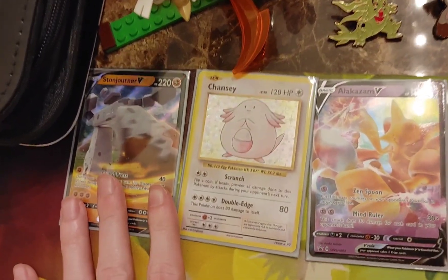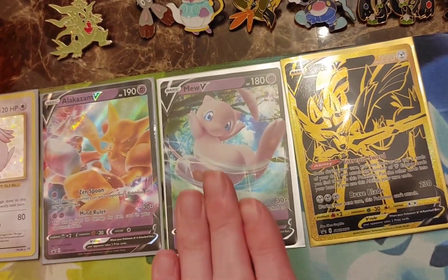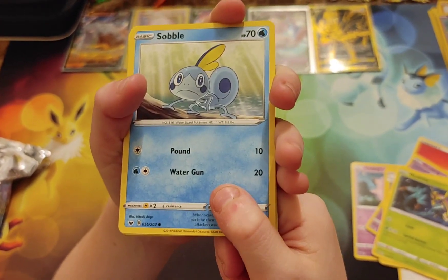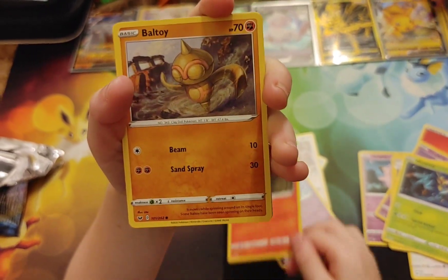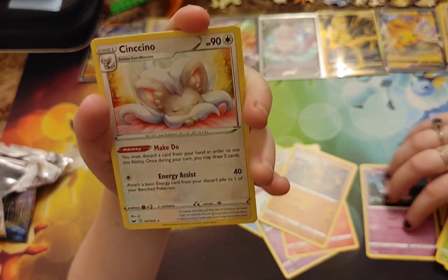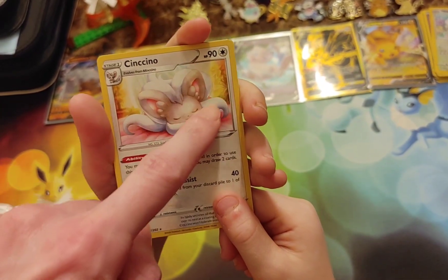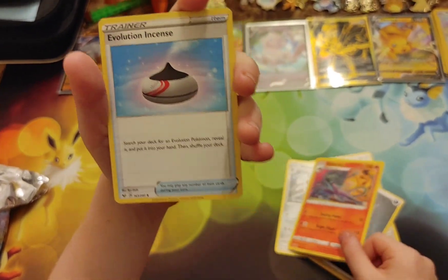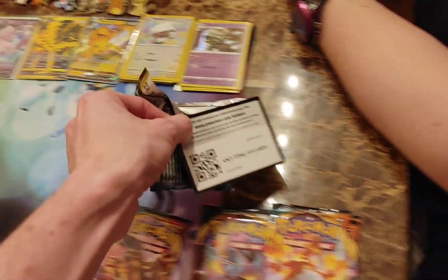Let me do an intermission recap. Stonejourner V, Holo Chansey, Promo Alakazam V, new Mew V pull — not from a tin — the Zacian V gold card from the Elite Trainer Box, and now a new Pikachu V Ultra Rare. We have a bunch of new Holos too. We're into Base Sword and Shield: Sobble, Minccino, Galarian Ponyta, Salandit, Baltoy, Wooloo, and a Cinchino for the rare. I love Cinchino — you can almost see a little heart around its head. Energy, Beedrill, Salazzle, Evolution Incense, and a Base Sword and Shield code card.